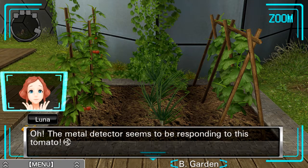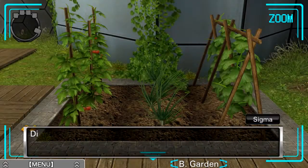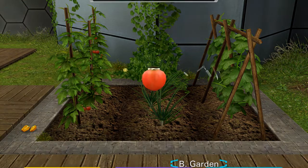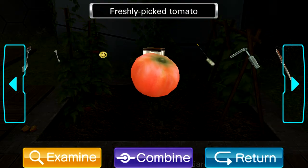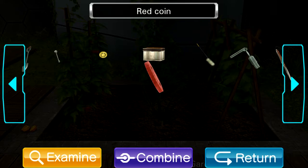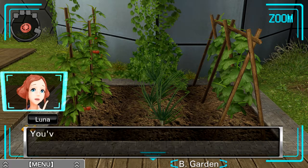The metal detector seems to be responding to this tomato! Let's grab it. Can we open it? Did it react to any others? No, just this one. Freshly picked tomato — we'll combine that with our knife to get a red coin, which actually looks very similar to a tomato slice. Aren't the coins made of metal? Well, you've got the perfect way to find them then. I just realized I needed to switch my item again.